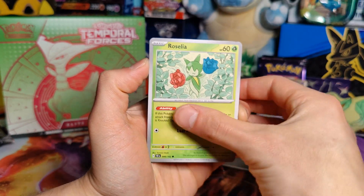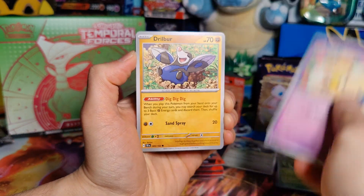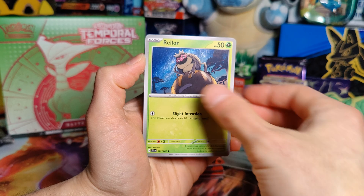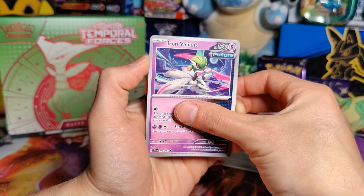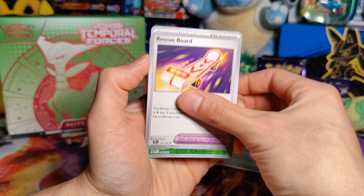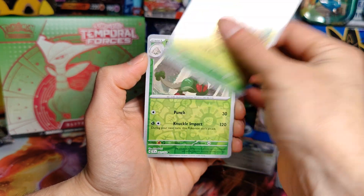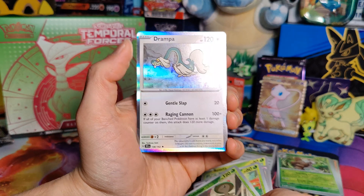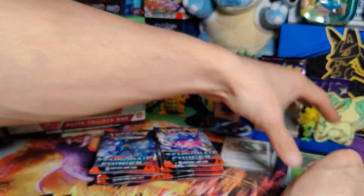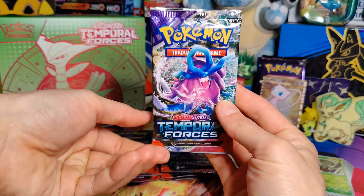Alright, Water Energy, Roselia, Cutiefly, Drillbur, Ralts, Sableye, Iron Valiant, Rescue Board, Shroomish, Breloom, and a Drampa Holo. Okay, third pack here.